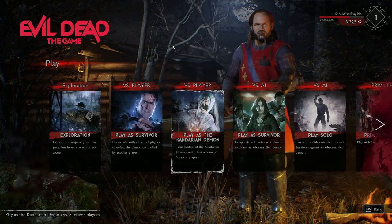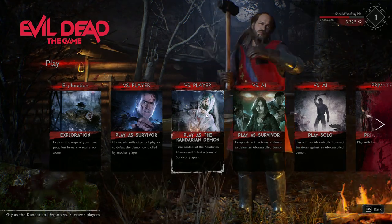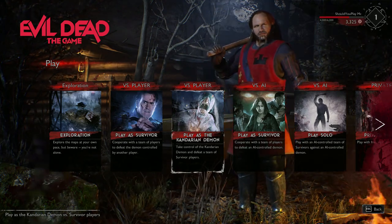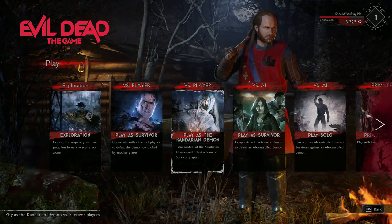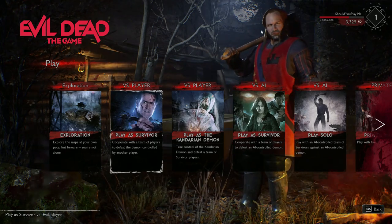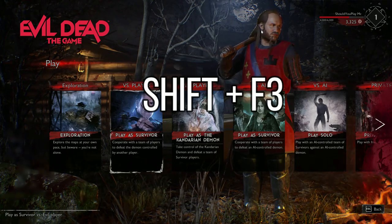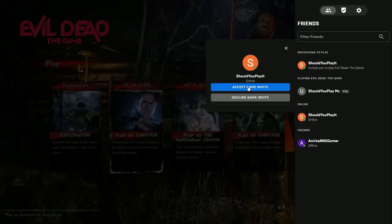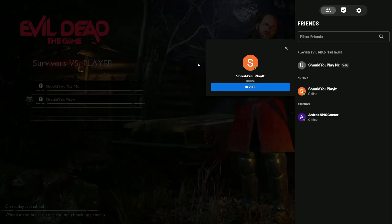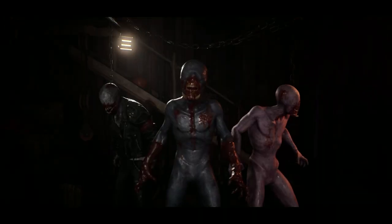Now let's exit the match and try it from the other angle — sending the invite. We actually tried to play as Kandarian Demon first, but it seems if two friends join, one cannot play demon and the other survivor. So we have to go for play as survivor. Press Shift+F3, accept the invite, and search for a match — this time it worked perfectly as well.